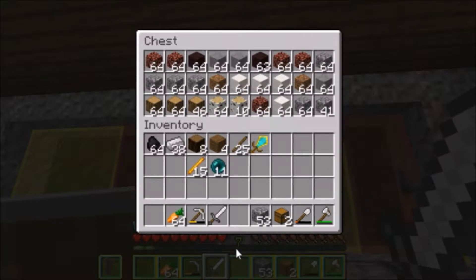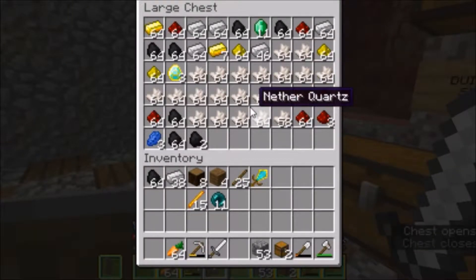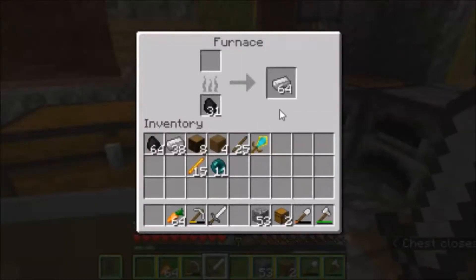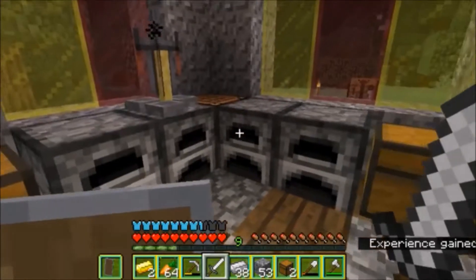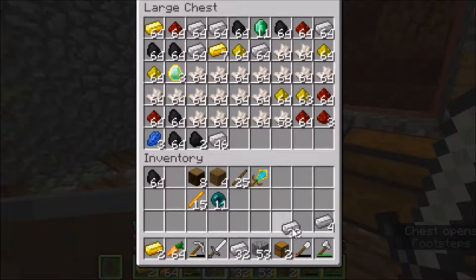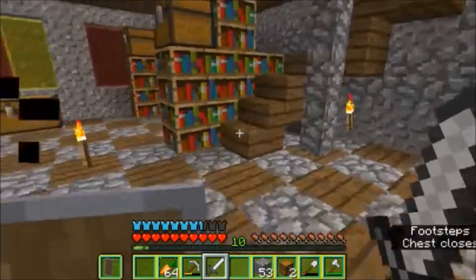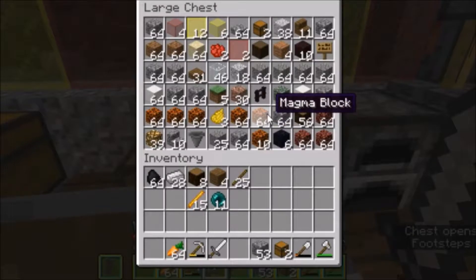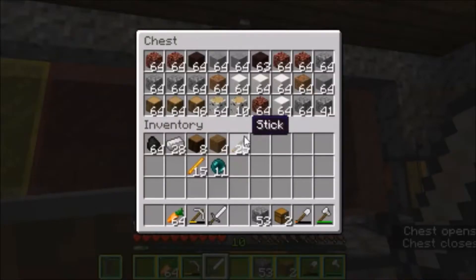When I was doing all the enchantment stuff, I was also smelting stone, smelting netherrack to get nether bricks, and mining unbelievable amounts of quartz — this chest is almost full of quartz and coal. I also went on a mining trip, so now I need to put away these stacks of iron. I've been preparing really, really hard for this. This is possibly going to be the most epic Ender Dragon battle ever.